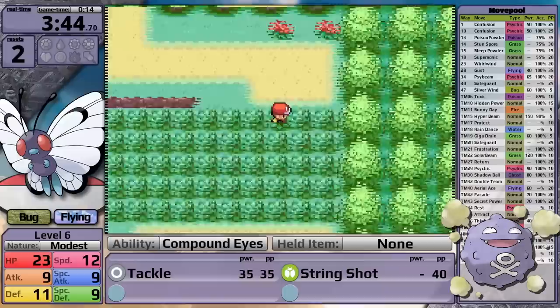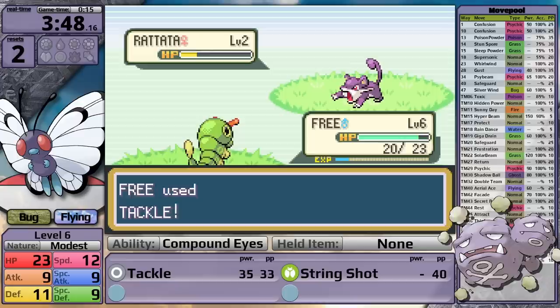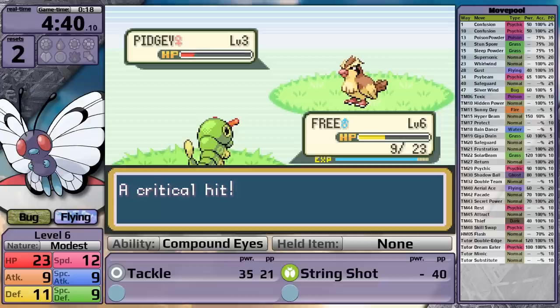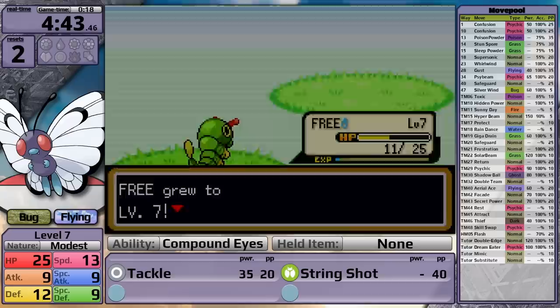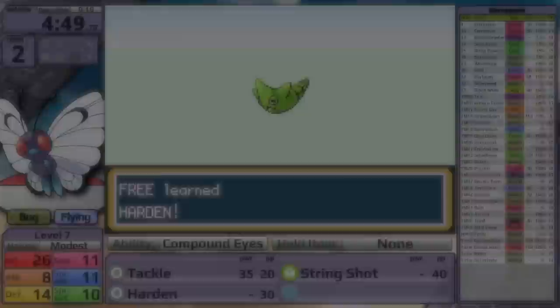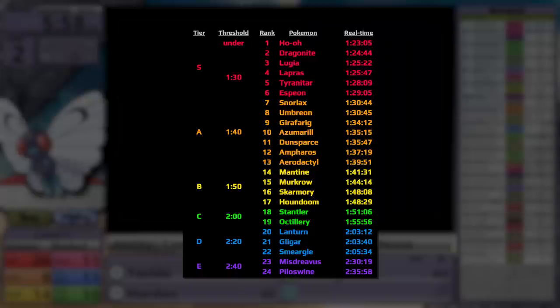Each evolutionary line ends up having a different style of playthrough. For instance, doing a Koffing playthrough is going to feel very challenging, whereas a Weezing challenge is about how fast it can go. So if I want a tough challenge, I can choose a first stage Pokemon, and if I want to race Pokemon, I can choose two fully evolved Pokemon for a versus video. What I discovered in Generation 2 is that when I do evolutions in the video, it sort of levels out the difficulty curve - things are just always in the middle. At the beginning of the game things are not that hard, and then once you evolve, things get even easier.